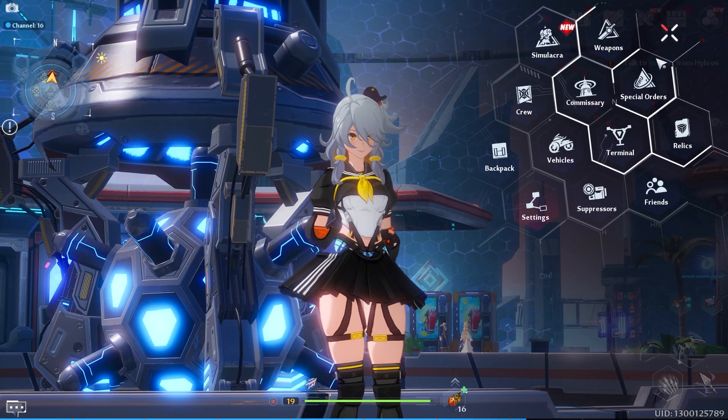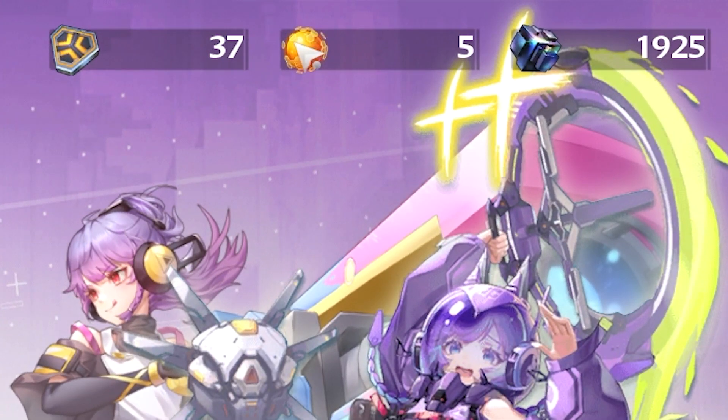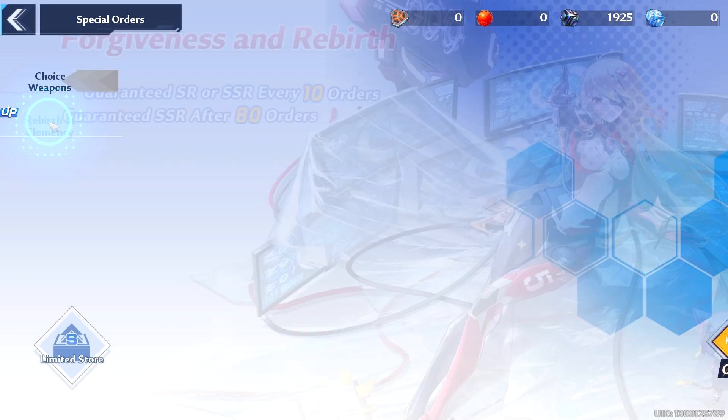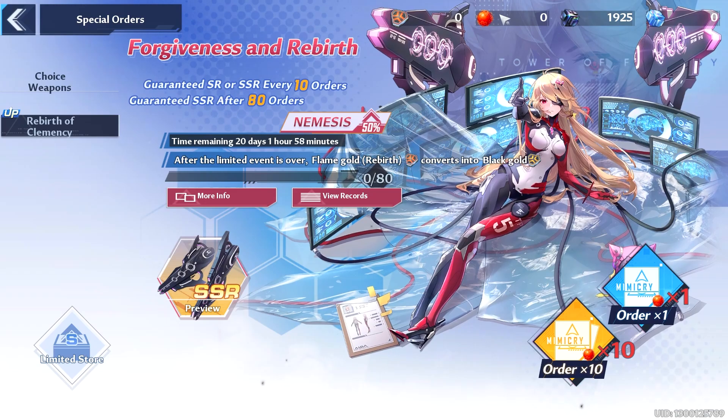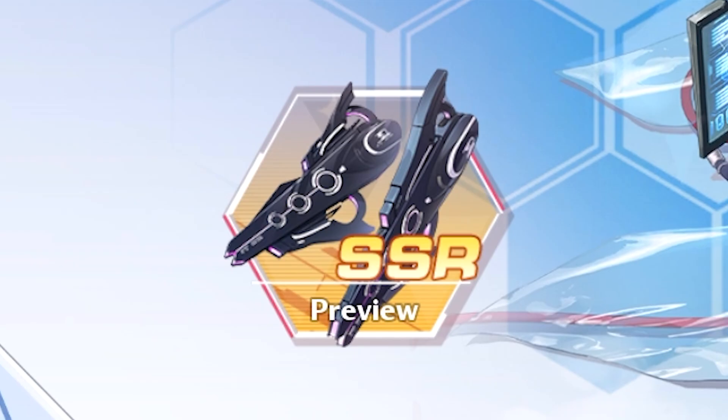So you go to the top right menu and click the button where it says Special Orders. This is where you're going to be doing your orders to try and get special things, using these special currencies. This is a gold nucleus. You also have tabs on the left — more of these tabs unlock as you play. You get the red nucleus to get a chance at earning this weapon over here, for example.